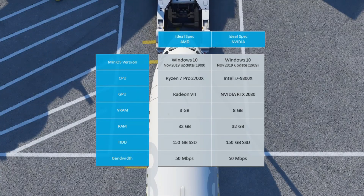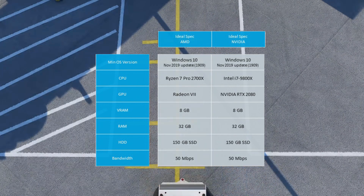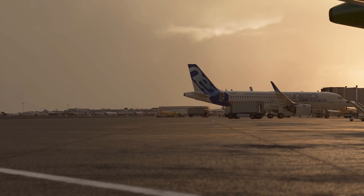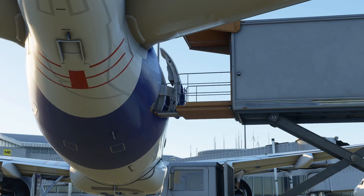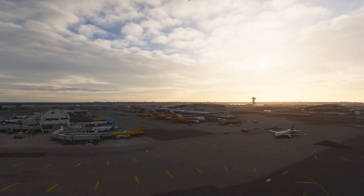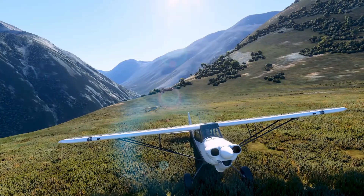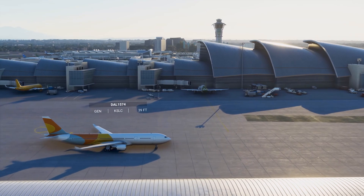One thing you may notice that is different from most other games is that they specify the recommended internet speed. This plays a large role in the quality of the sim, as Microsoft Flight Sim uses large servers to feed scenery to your computer during gameplay — there's simply too much detailed data for any modern hard drive to support. You can get around this by downloading certain areas before your flight, though only small areas at a time due to space constraints. With a slower connection they'll downgrade your scenery, whereas at 50MB per second you'll get all the scenery your computer can handle.